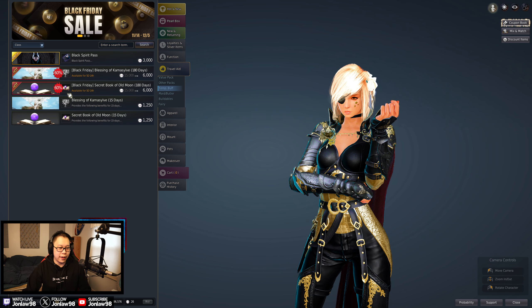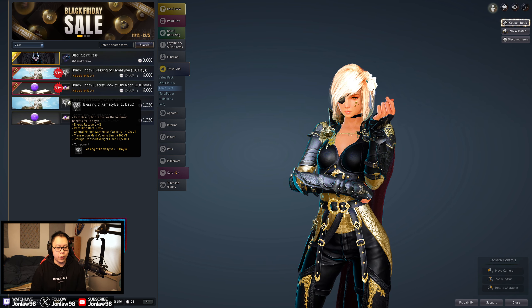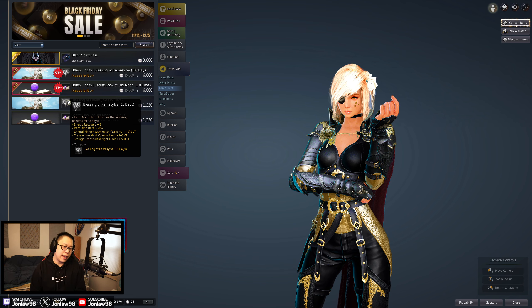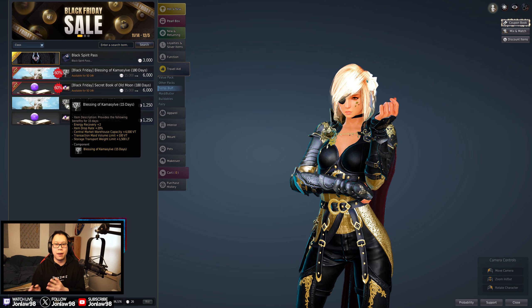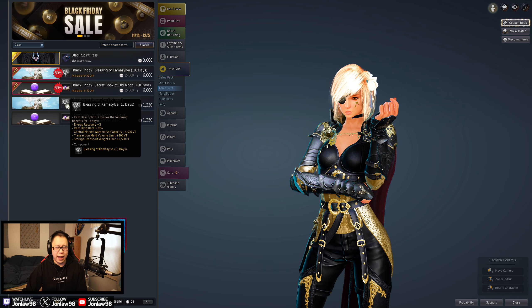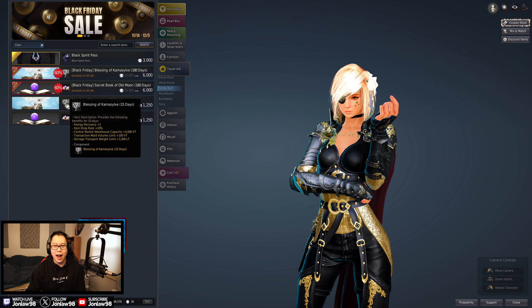As for the Blessing and the Secret Book of Old Moon - the Blessing gives you energy, item drop weight, central market weight, and transactions for your maids and storage weight limit. I actually don't think this one is as worth it as the Secret Book of Old Moon. Item drop rate is nice, but they kind of give a lot of stuff away these days for in-game events to the point where you can cap out at 300% or get very close to it without even having this active. Energy recovery is nice, especially for the life skillers, but there are a lot of items that work around it. So of the three, Value Pack at number one and Blessing of Kamasylve at number three - nice to have, but do you need it? No.